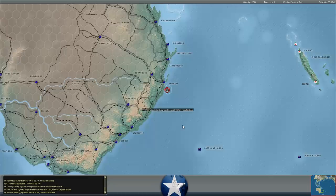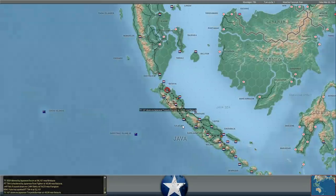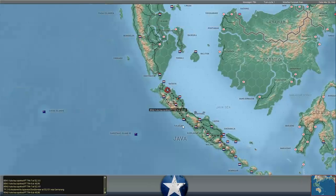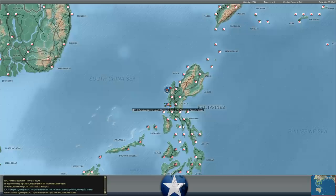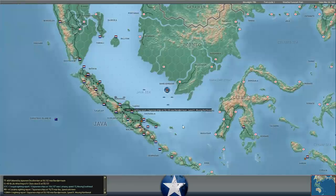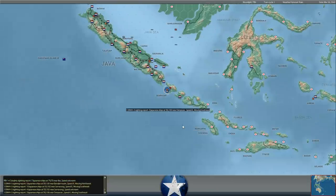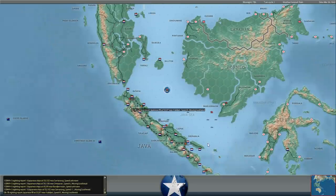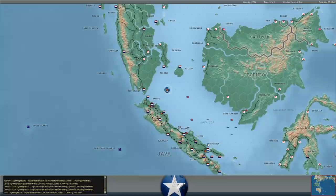It does look like there are Japanese carrier planes reconning around Java. We've got a bunch of Kates that have been spotted reconning some of our different ships in the area. I do think we spotted what looked like the Japanese Mini Kido Butai in the Java Sea last turn. We'll have to take a look and see where that is. Some ships down near Denzapar as well - they may be landing there also.